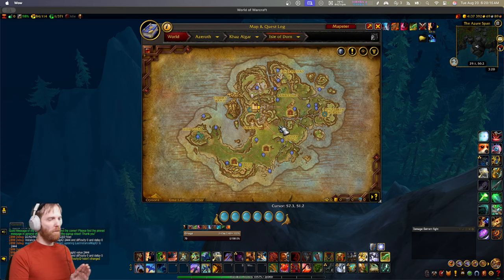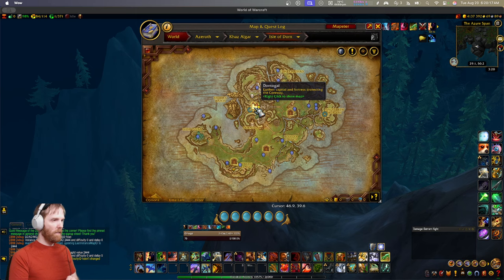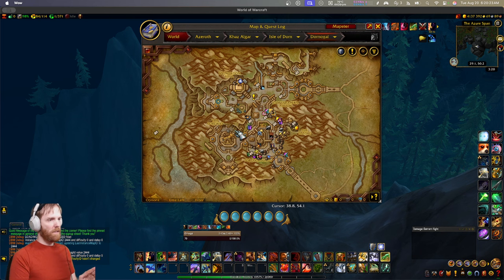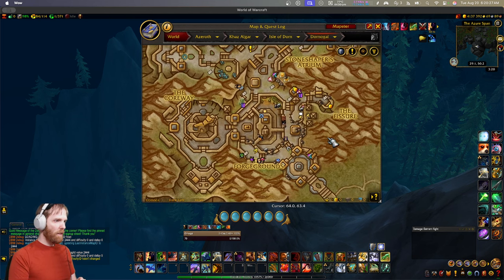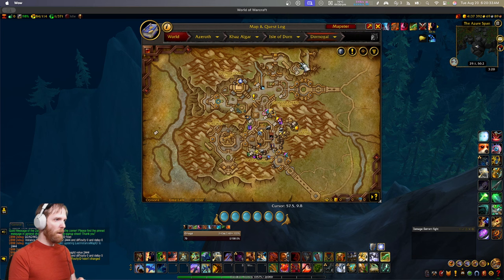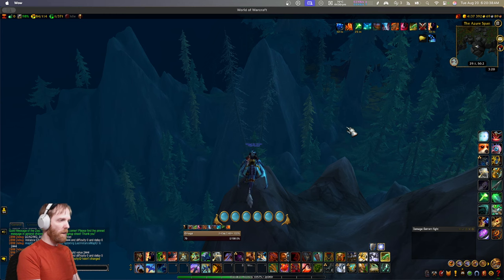Now I'm going to show you the most important one - the city. It has a default configuration that is a mess, as you can see. I'm going to zoom in with the mouse wheel on Mapster. It's quite a bit cluttered because there are a lot of vendors and a lot of profession trainers. Maybe you want to reel it in a bit, so I'm going to show you how to do that with some suggestions.